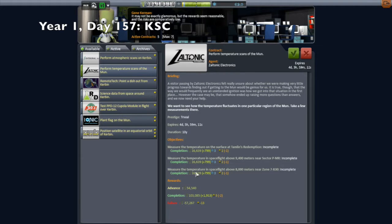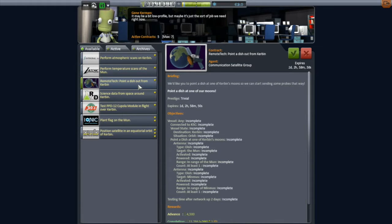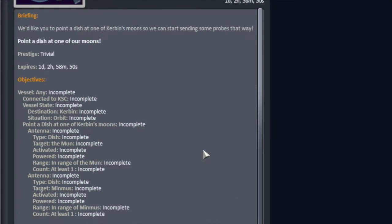The completion of those two rescue missions in the last episode left me with a couple of contracts to fill, and one of the ones I noticed right off the bat was this remote tech contract to point a dish out from Kerbin. It says, 'We'd like you to point a dish at one of Kerbin's moons so we can start sending some probes that way.' Well, I got dishes pointed at Kerbin's moons - vessel any, connected to KSC. So I got tons of satellites doing that.